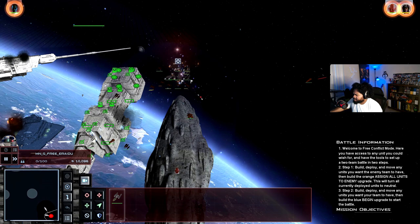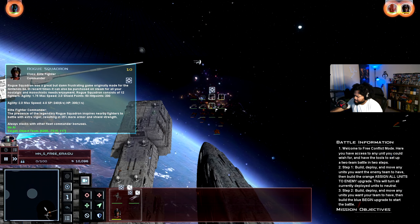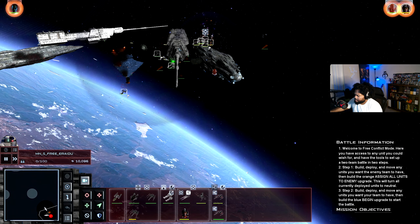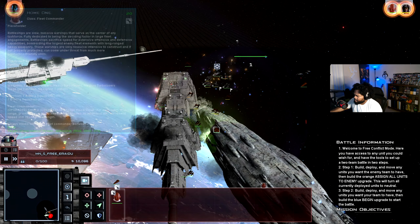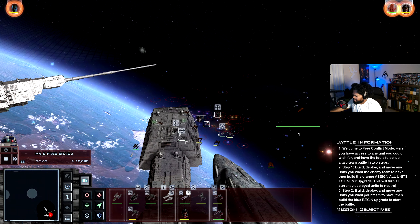We'll throw a healing field out and save some abilities for now. Let's have our ships focus on this gun, then the rest of the fighters come in and hopefully deal some damage. I don't know who to focus on first — Rogue Squadron, you're going to deal with the Hunters I think.